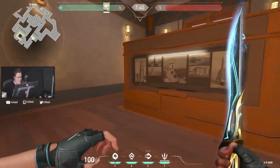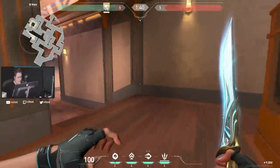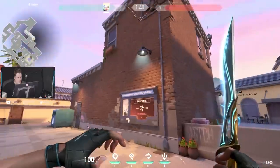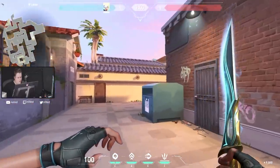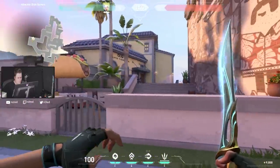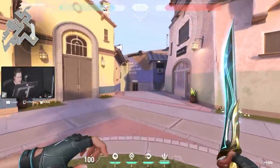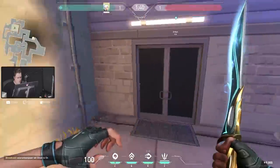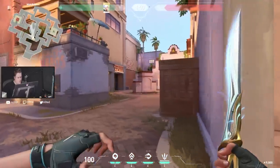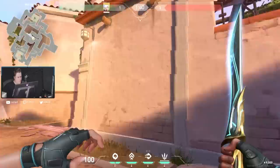Damn, the map is looking so good. Let me move slowly so you guys can see all the details — it's looking really nice. So this is the attacker spawn here. This goes to the B side and this is the middle area of the map, probably the most important area.